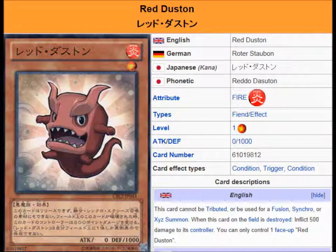You can only control one face-up Red Dustin. Pretty much this card is useless. At this point in the game, who runs level one Exceeds? They're really a pain to even get on the field, and there aren't any really good rank one Exceeds in the game right now.